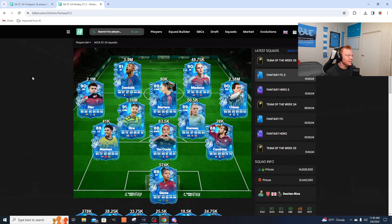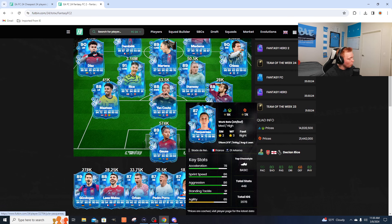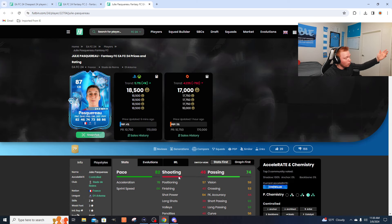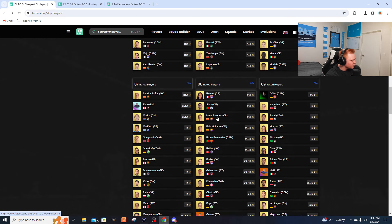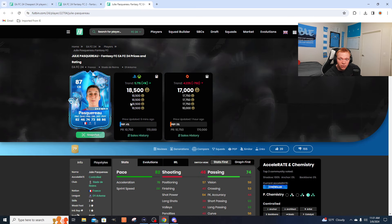Looking at Fantasy FC Team 2 cards, we still have some really good options. The one I'm personally invested in right now is this Pascarao — she's almost guaranteed to get two upgrades and likely to get three, so she basically has to rise in price. If she just gets two upgrades and goes to an 89, 89s right now are 33,000 coins, so I'd be almost doubling my coins on this card just like that.